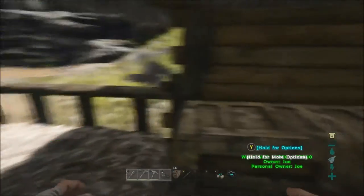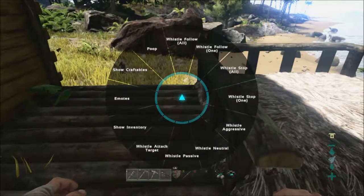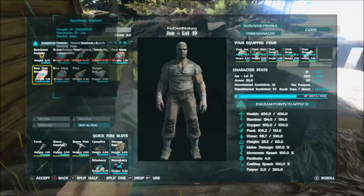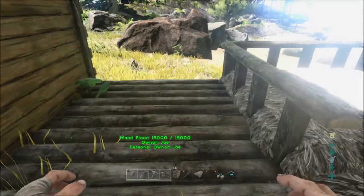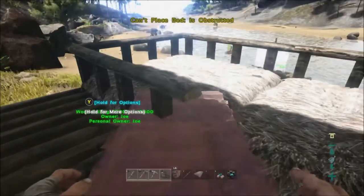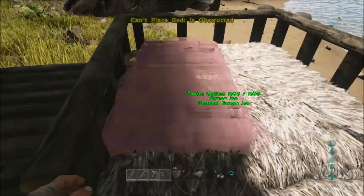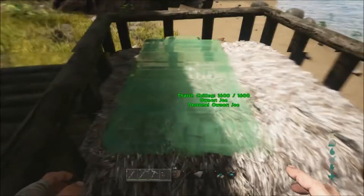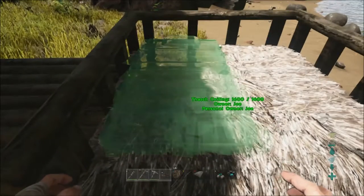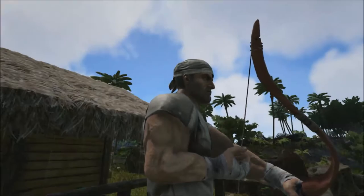I'm wondering where I'm going to place the bed I acquired from the loot crate. It's my understanding — correct me if I'm wrong — that beds aren't really for sleeping in as such, but are more used for fast travel and you can also create a spawn point with them. By placing this at my wooden hut, which is my main base, when I die I should be able to choose to fast travel back here, which should be handy.